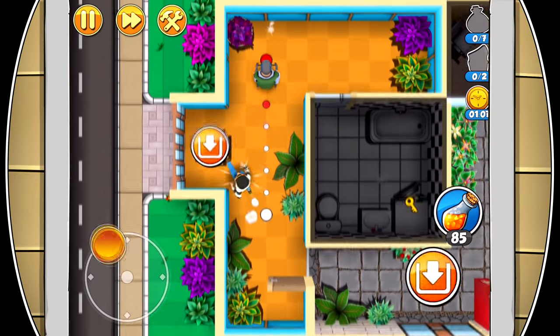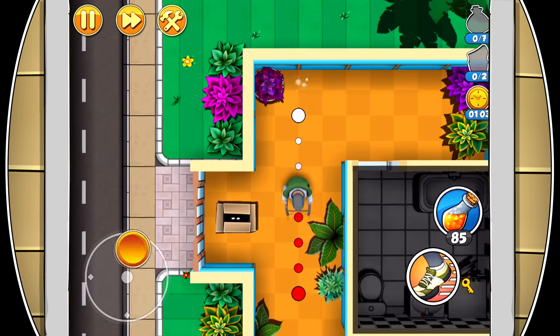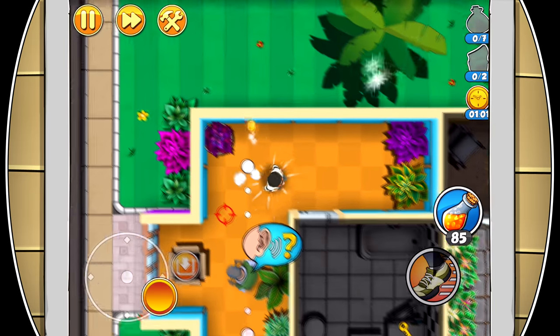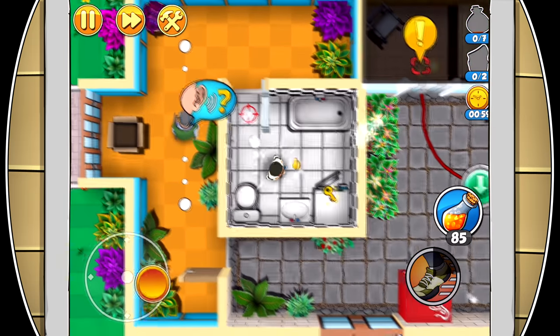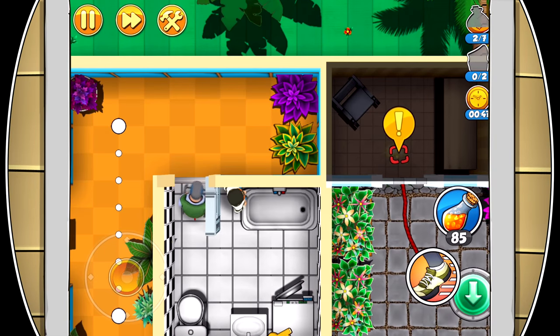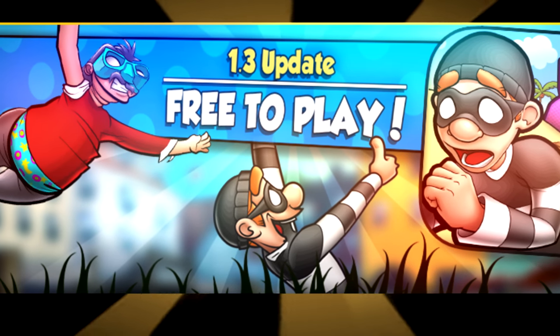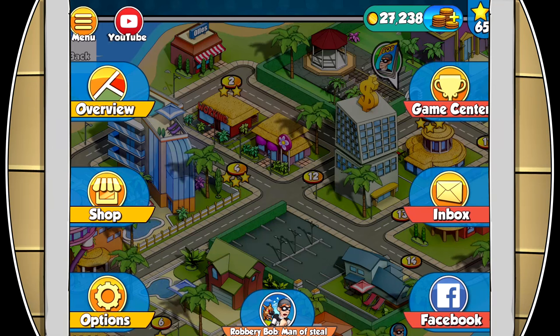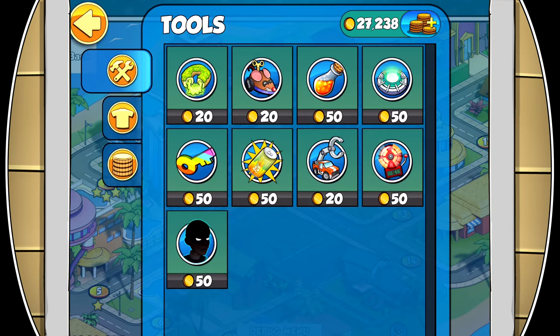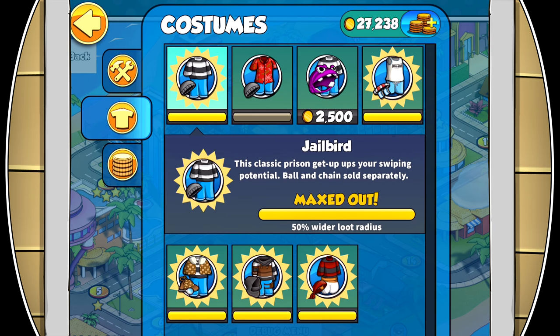A while back we made a video explaining how the costumes work in Robbery Bob 2. A few of you have pointed out that the old costume rundown, from before the 1.3 update, had faulty information, so here's the new and updated costume overview. With the free update version 1.3, costumes work differently from before. Instead of just purchasing a costume with a static function, or a couple of costumes with no functions at all, every costume now has an upgradeable perk. Here's a brief overview.